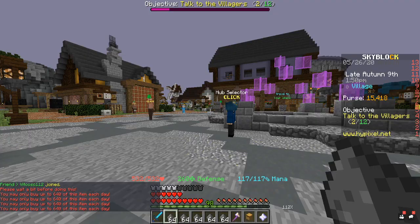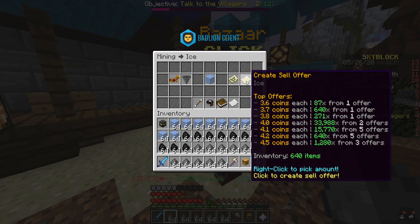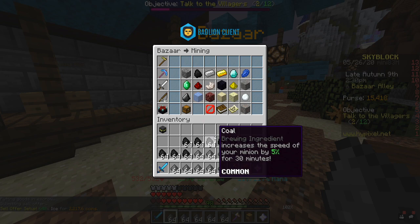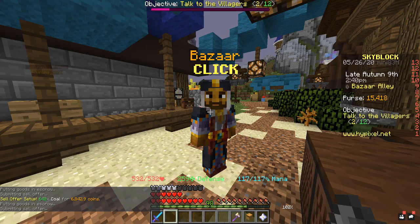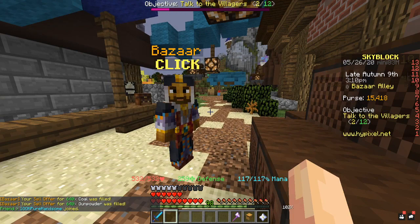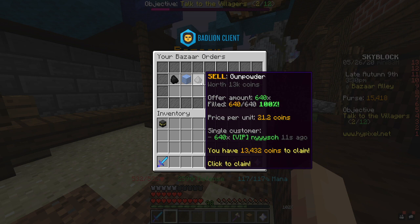I'm going to buy gunpowder from the adventurer as well — it's 10k per stack of gunpowder. I've got a full inventory of stuff that cost me 10k out of my 25k. Now we're going to go sell: the ice for 3.6 coins each, coal for more profit, and gunpowder which is quite a big profit as well. We're going to wait for that to fill and then come back to you guys when it's all done.